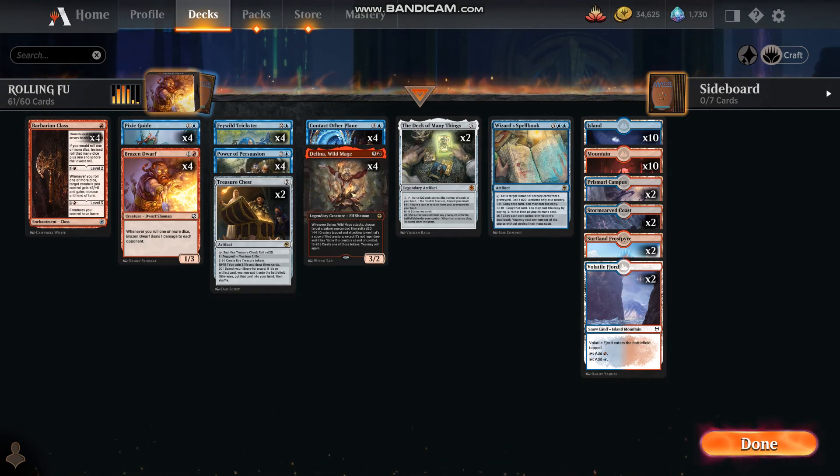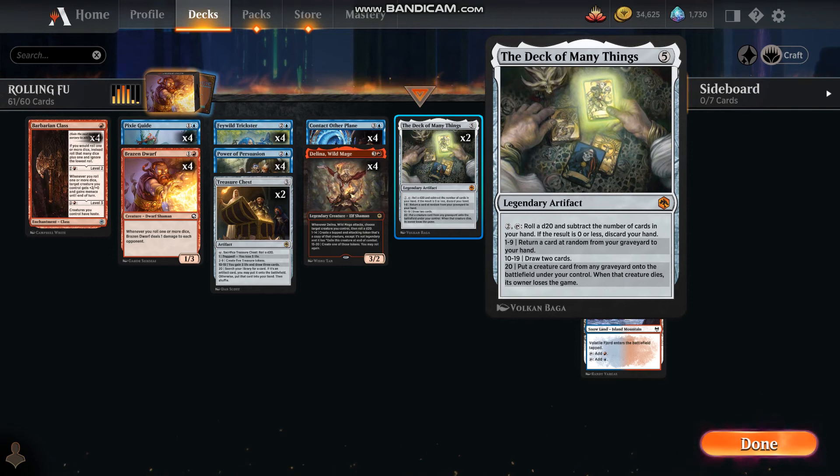We've got quite the assault going on. Deck of Many Things is just something to get us to roll more dice. For only two mana and tapping it, we roll a D20 and subtract the number of cards in our hand — we always want a low number. If the result is zero or less, we discard our hand. Otherwise we either return a card at random from our graveyard to hand, draw two cards, or put a creature card from any graveyard onto the battlefield under our control.